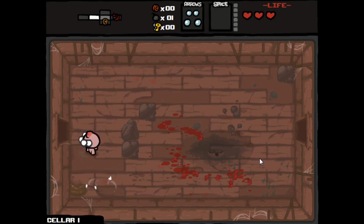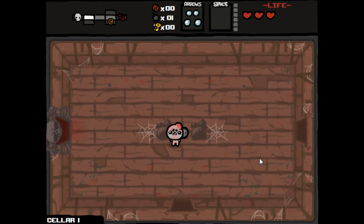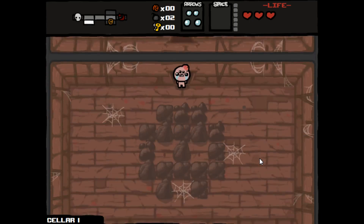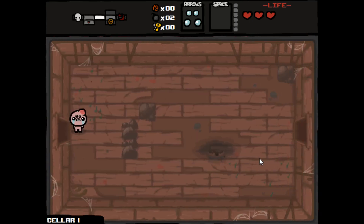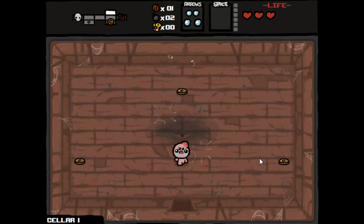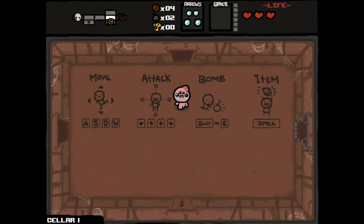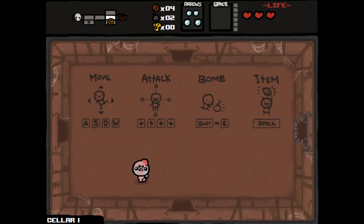Golden key — at least we can go look in the shop now because it won't cost us anything. But it's kind of worthless on this floor when we don't have any money or an item shop to go to — on the first floor anyway the item shop doesn't cost money. Four cents — maybe buy something, maybe not. I can't buy anything, so let's go down.